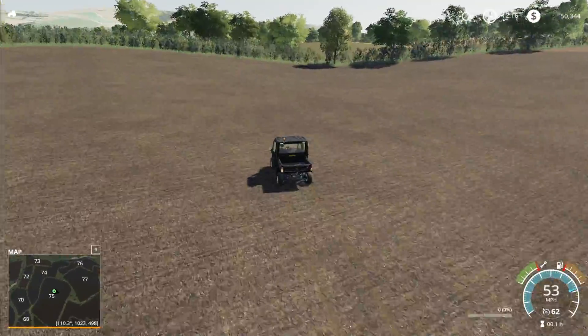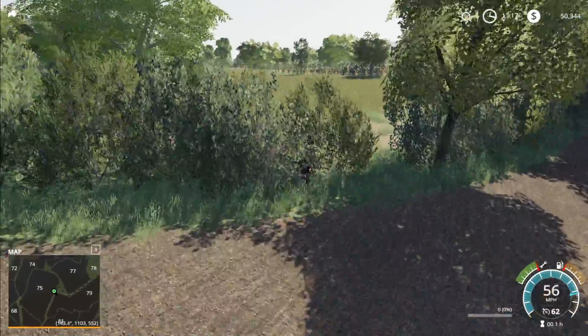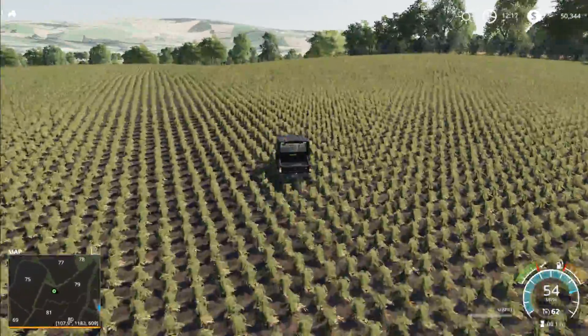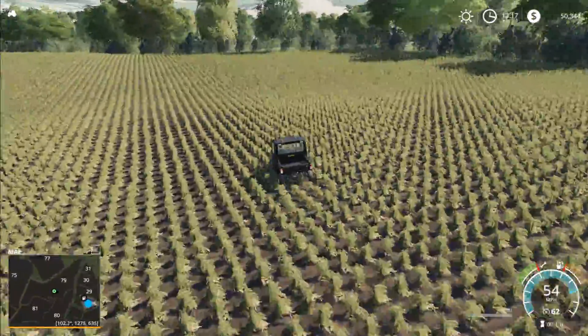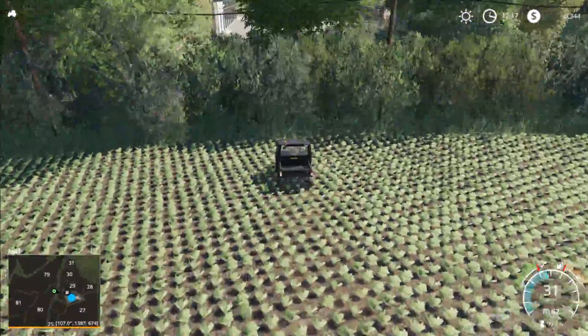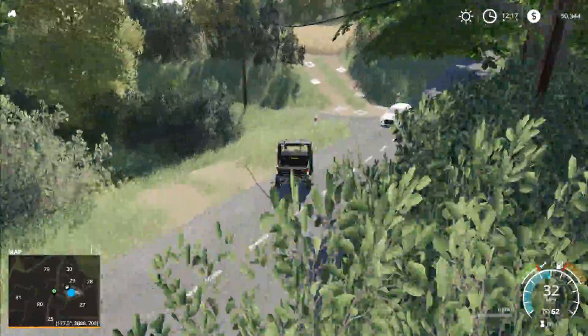There are some big fields in here with some interesting terrain — kind of some rolling hills. There's a nice landscape flow to it where it's not just hilly fields or super flat fields; it just seems like real farmland, which is a very nice feature. The way to get into this farm is going to be right here.